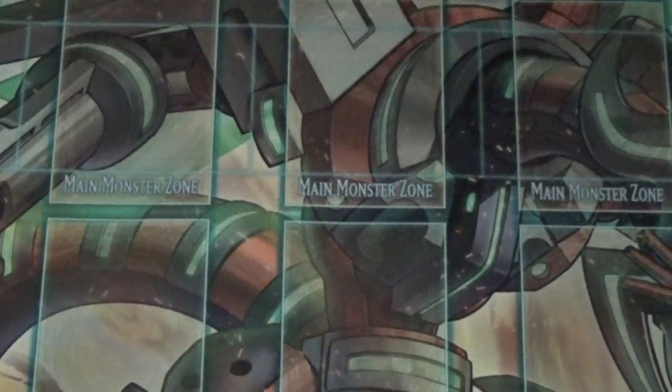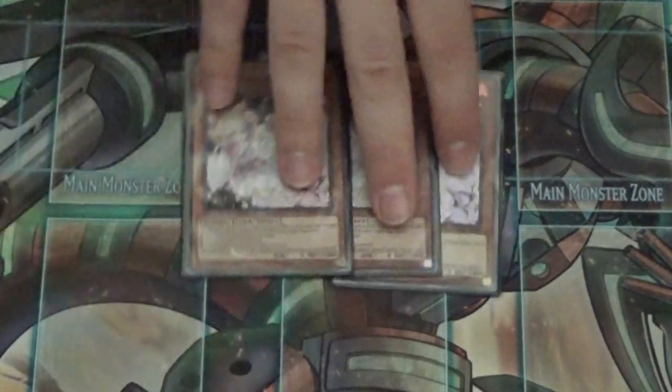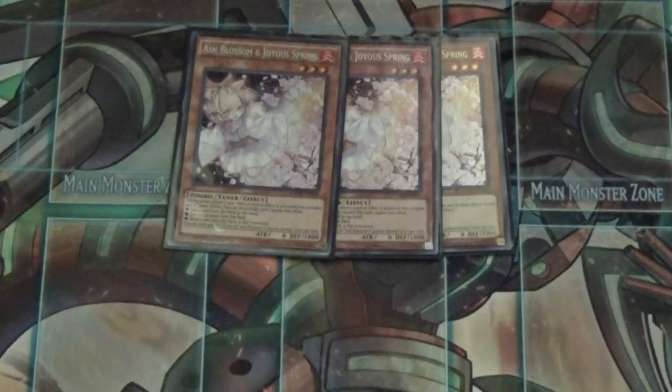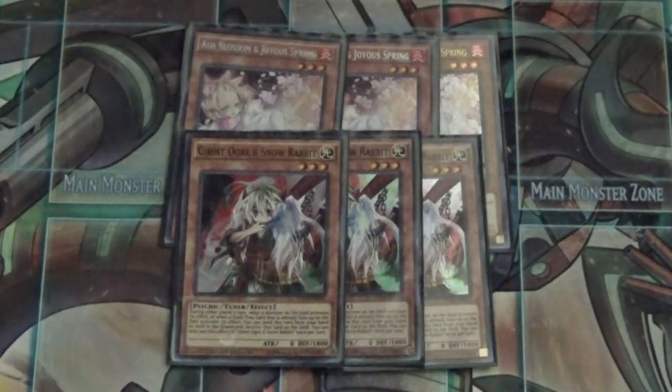Next up are our hand traps: three Ash Blossom. I know some players will question three Ash, but this is my competitive meta deck. Three Ash and three Ghost Ogre are just some of the best hand traps in this format — you can't afford not to play them.